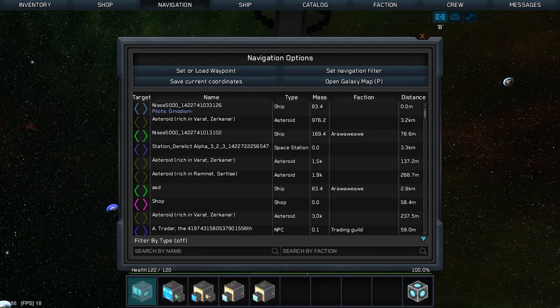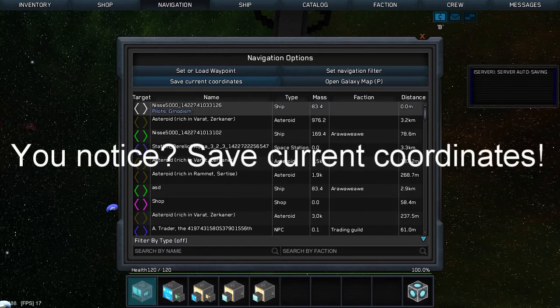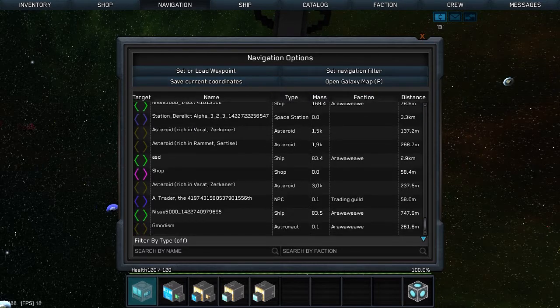Navigation. Here you can set or load waypoints. Set navigation, filter as usual. And that's quite cool. And here we can filter stuff.